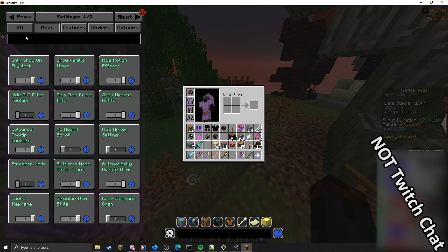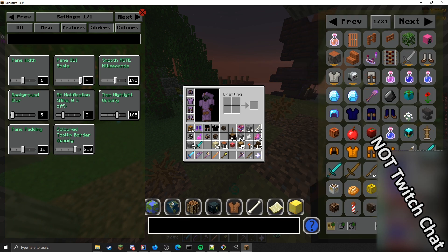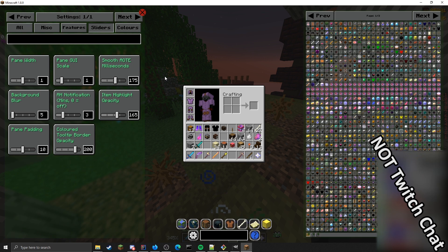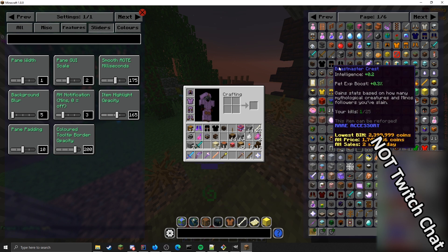There's also a search bar — for example, if you wanted to search for 'filler.' There's also a very important new config option: the Pane GUI Scale. This lets you change the GUI scale of the item pane independently, making it larger or smaller without influencing the rest of your game. This is also important because now you can set LabbyMod Inventory Scaling and it's no longer going to break the item list.